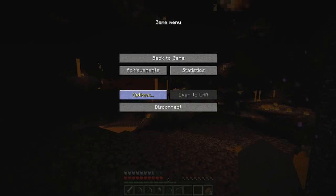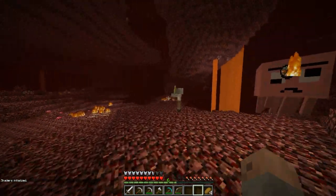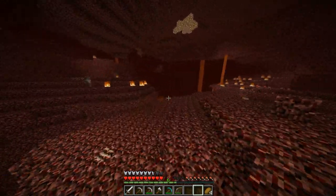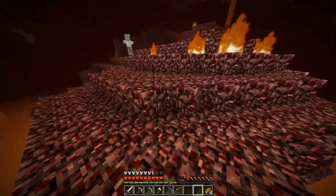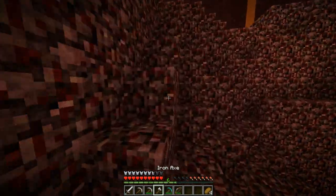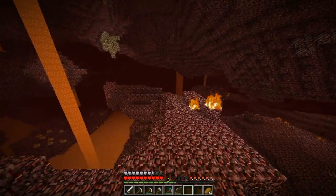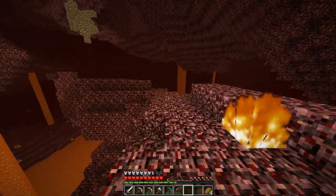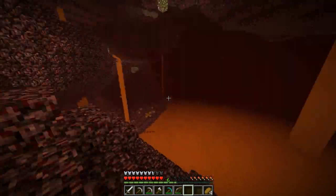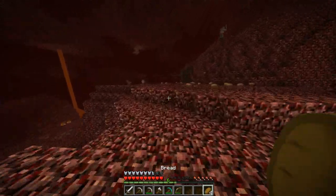Let me try turning off the shader pack just temporarily, see if that... why does that improve things? It's not supposed to be like that. Well, we just won't use the shader while we're here. I need to find another fortress so that we can get to the stuff. What happened to my hand? My hand just turned invisible. That's not good. That's weird. Oh, there it is. I can only look in one direction or else my hand disappears.